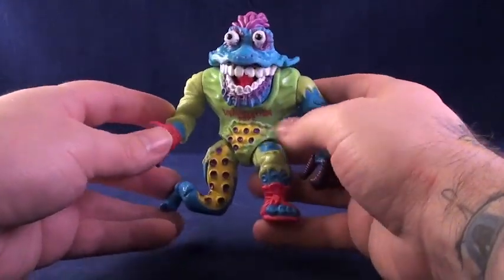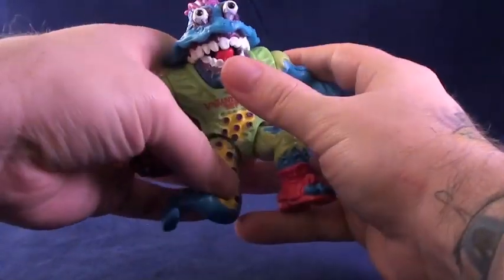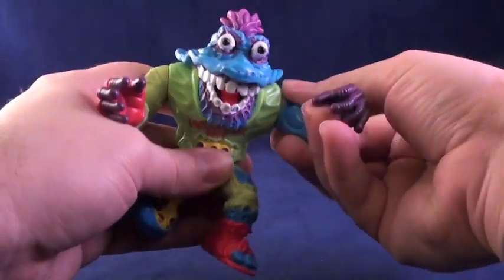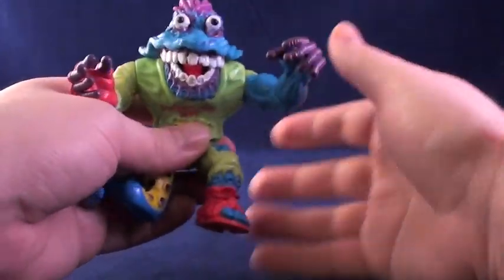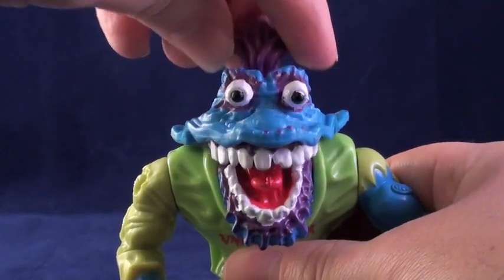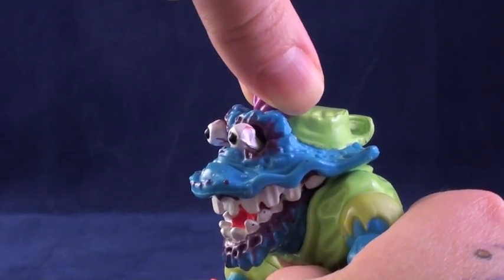Worm is as mobile as most other turtle figures. He has movable hips, shoulders, forearms, and rather than his neck, his jaw. The best part of all — if you pull on his hair, not only do you open his mouth, but you make his eyes bug out. Too freakin' rad.